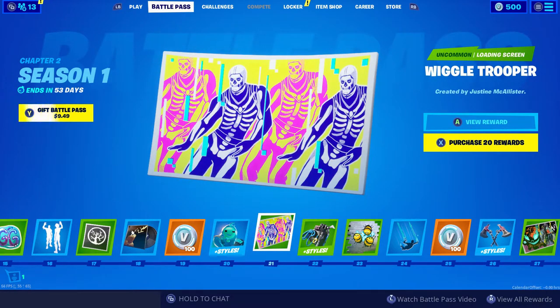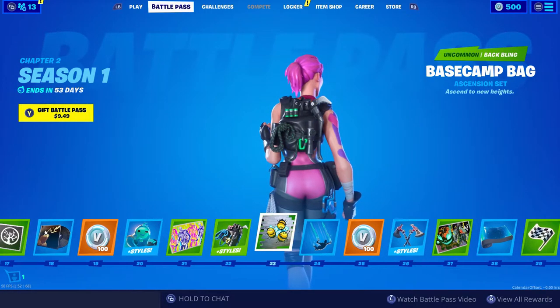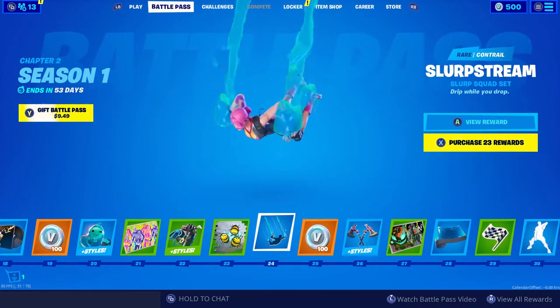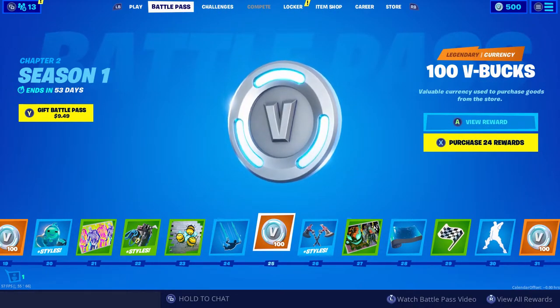Moving on to Tier 21, Wiggle Trooper loading screen, not bad. Another back bling with different styles — pretty cool. Tier 23, we get a Bee Spray. Our first Contrail — Slurp Stream. Oh, I love that, it goes with the other skin I believe. Some more V-Bucks.